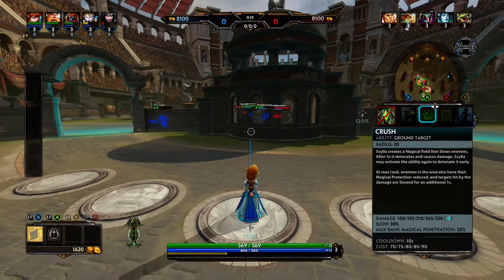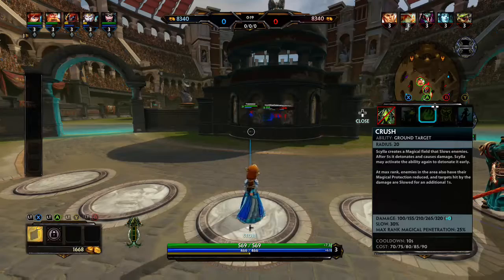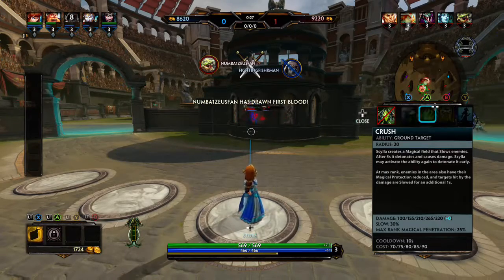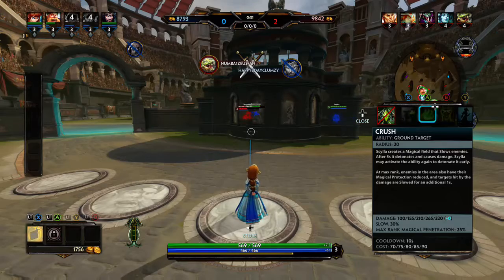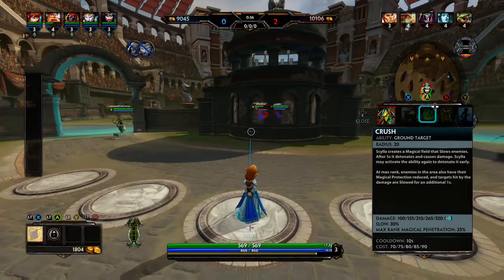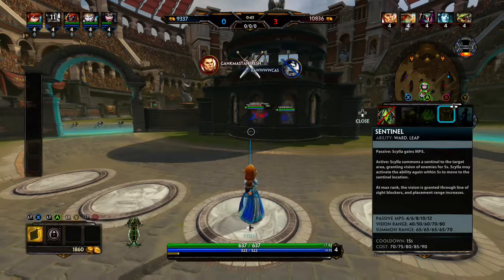Crush — she creates a magical field that slows enemies, and after 5 seconds it detonates, causing damage. She can activate the ability again to detonate it early. At max rank, enemies in the area also have their magic protection reduced, so it hits all that much harder. And targets hit by the damage are slowed for an additional second, preventing them from being able to escape after the effect is triggered.